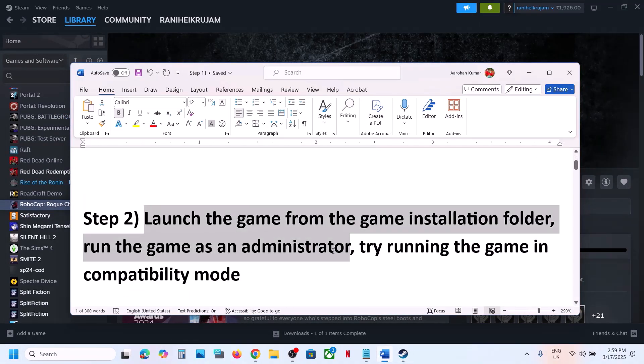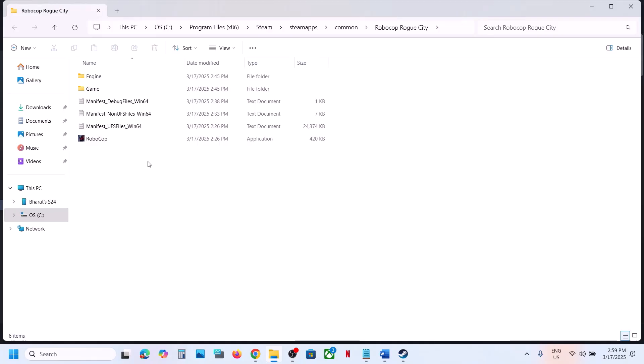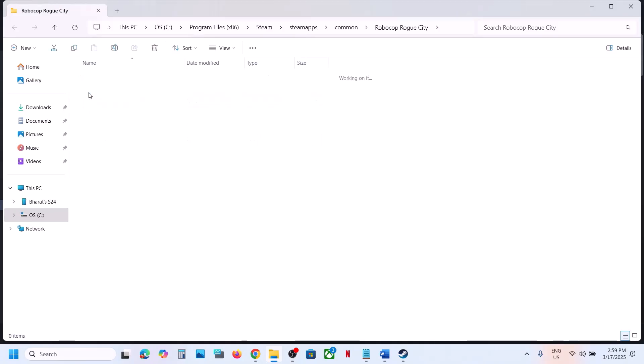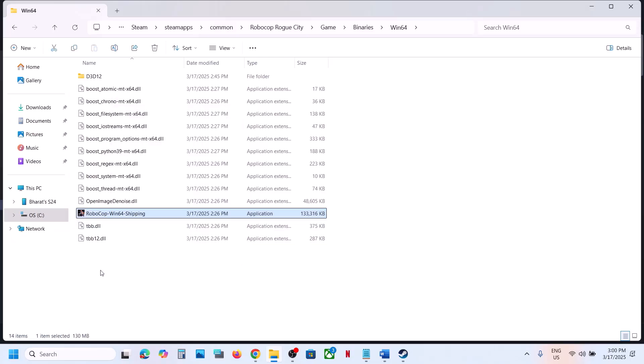The next step is to launch the game from the game installation folder. Go to Steam, right-click on the game, select Manage, then click on Browse Local Files. It will take you to the game installation folder. Open the game folder, then the Binaries folder, then the Win64 folder. Double-click the game exe file to launch the game from here.